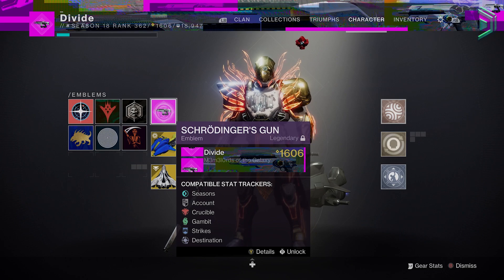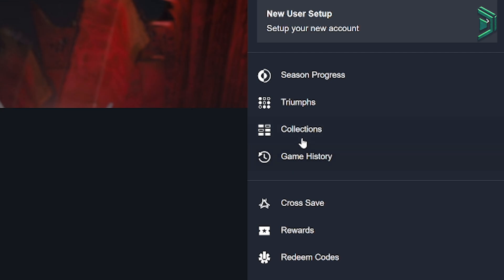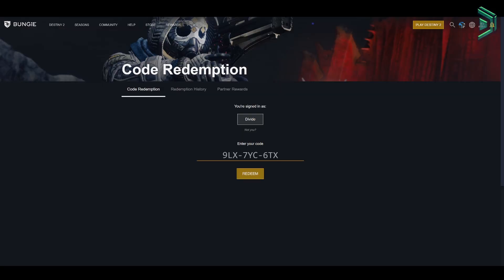So if you're wondering how you can get your hands on the Gun Emblem, here's how. Go to Bungie.net, under your profile click redeem codes, type in this code here on screen — I'll leave it in the description as well so you guys can just copy and paste.